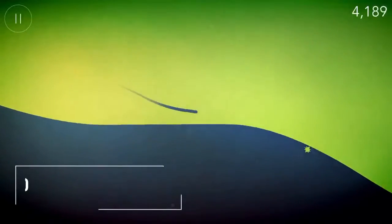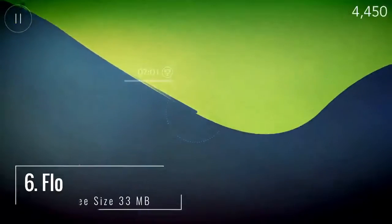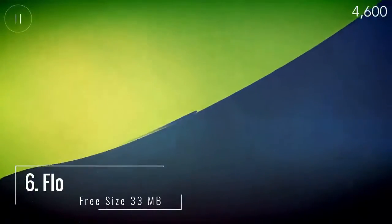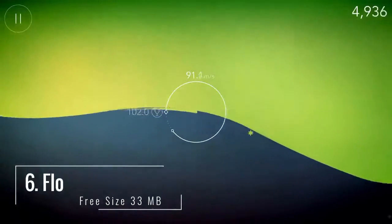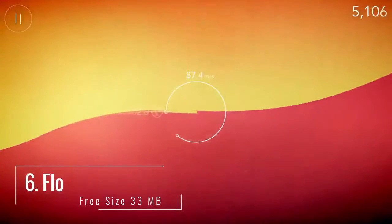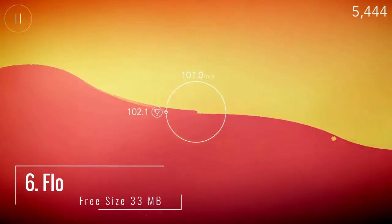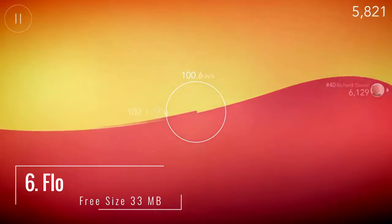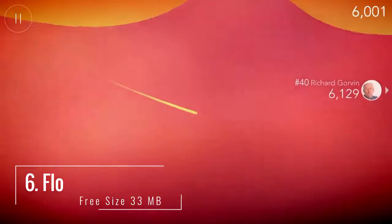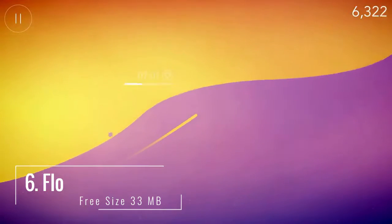6. Flow — flow along an infinite horizon and challenge your Facebook friends. Roll your ball up and down hills to gain speed in this exciting, fast-paced infinite runner. Use simple one-touch tap gameplay to travel as far as you can, achieve your personal best, and connect with Facebook to see friends playing Flow, then challenge them to beat your high score. Dodge deadly mine obstacles with one tap to flow through the horizon.